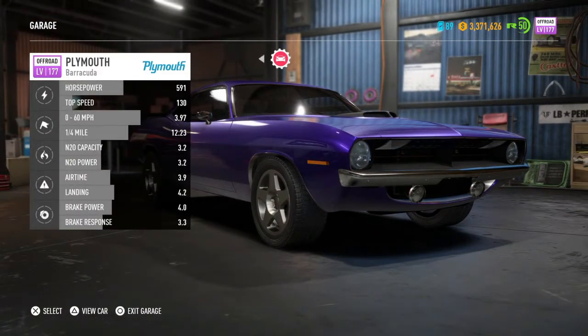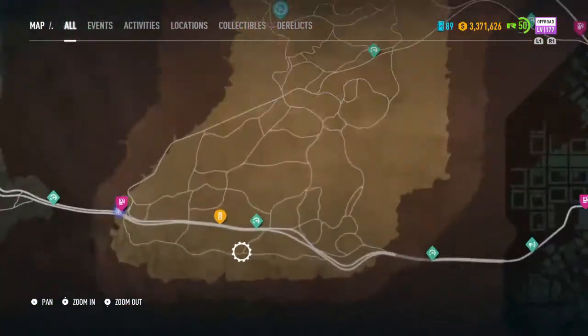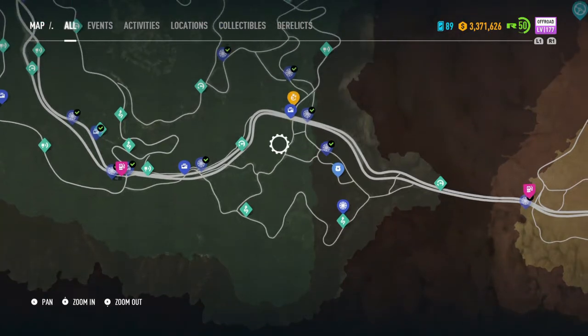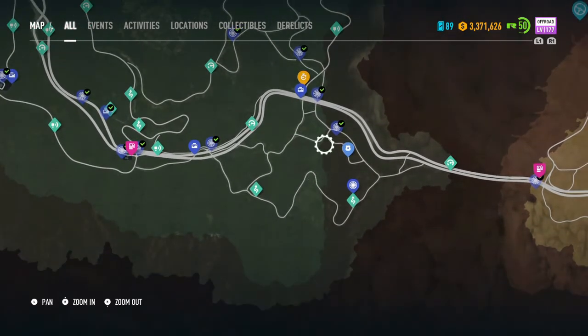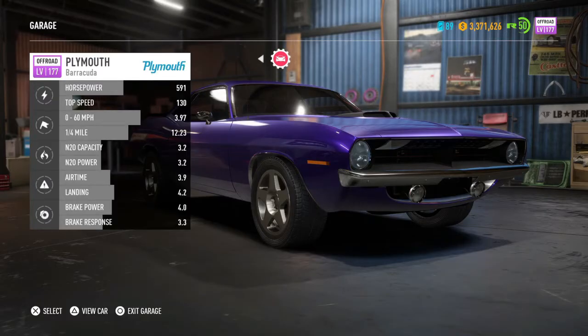Alright guys, there we have it — we found the Plymouth Barracuda. If you were wondering what area it's in, it's in the forest. I forgot to show the exact pinpoint location, but it's in this area right here on the map. Other YouTubers will show the exact location, but it's right here. Just follow the signs — that's something I didn't do from the beginning of the video.